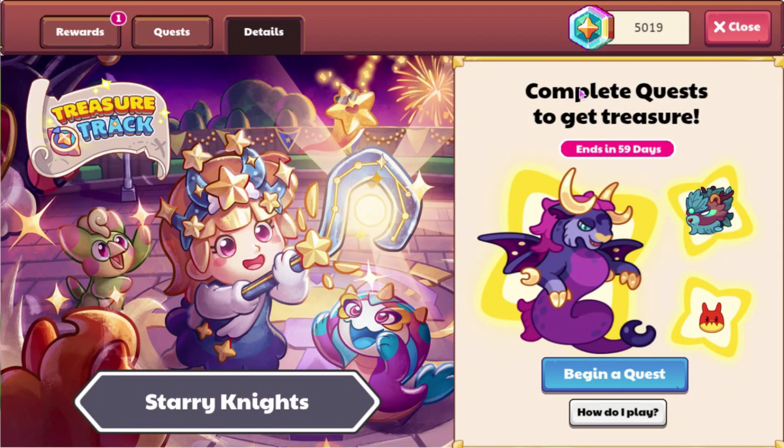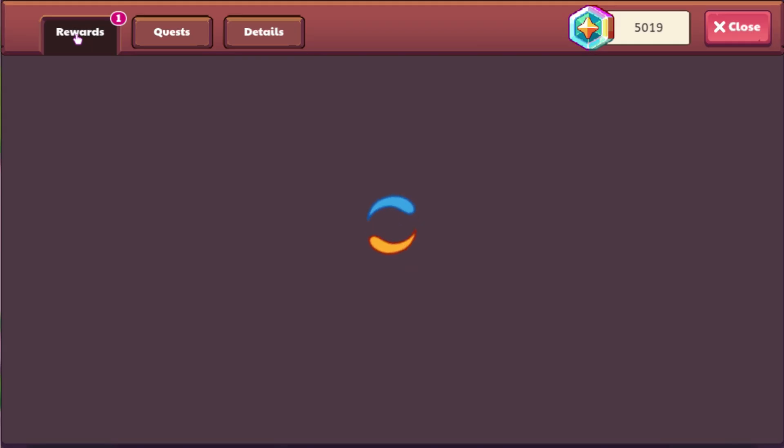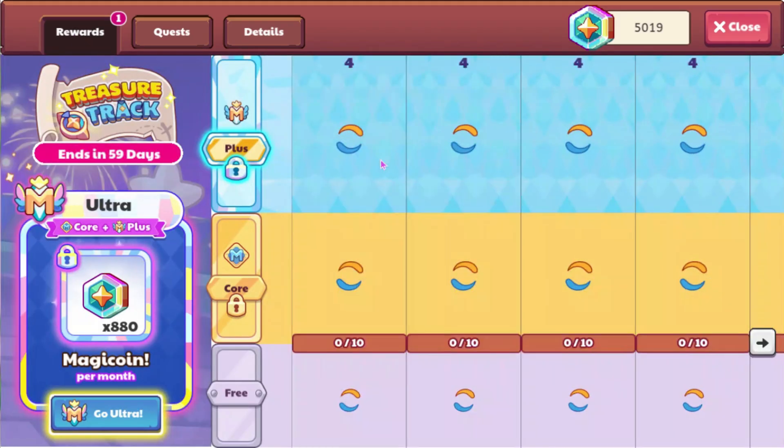So we can see to start off, Complete Quest to get treasure. We have Saranox, which we knew that would be here. Barbarian, and then the Fire Wyvernling, I think it's called. I'm surprised that we're seeing Barbarian and the Fire Wyvernling. But let's go ahead and check out these rewards to see what we can get.